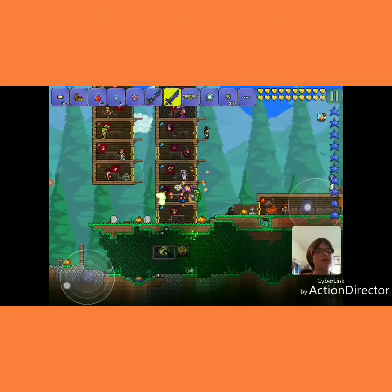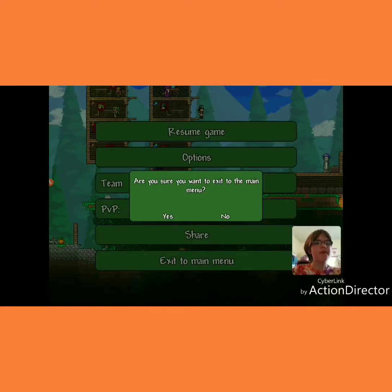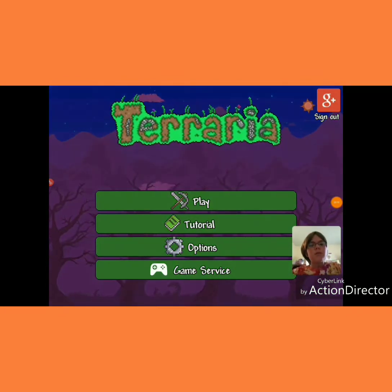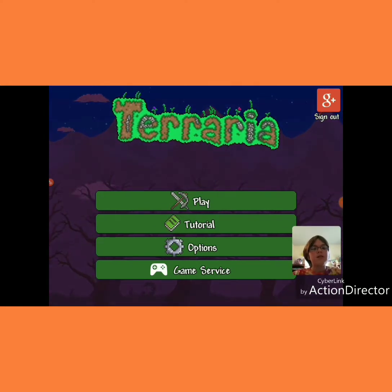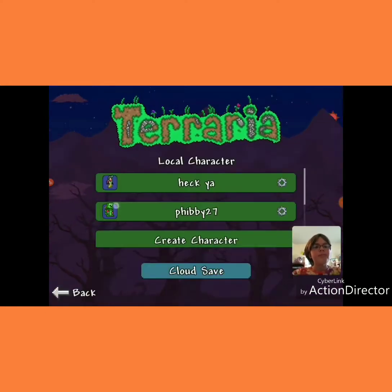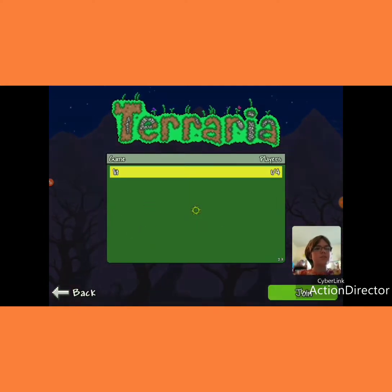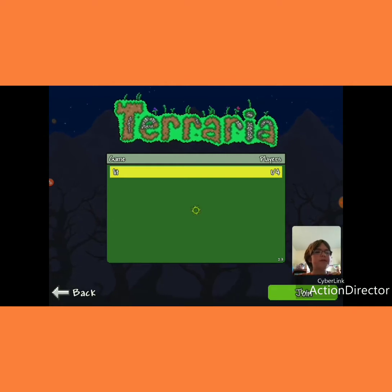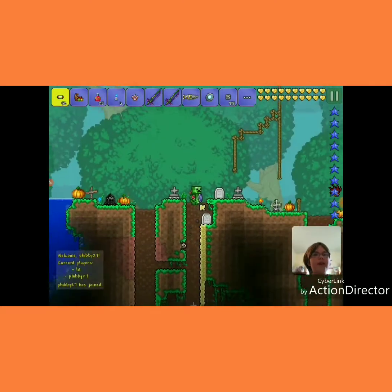All my NPCs and everything. Now I'm going to show you the second duplication trick, which I like to call the Magic Mirror Glitch. For this, you need to be in multiplayer — remember that, because it doesn't work if you're not. So I'm going to go into my brother's world for this. If you have siblings that play Terraria, just go into their world.